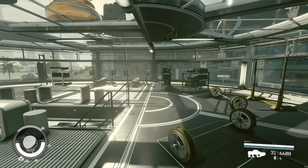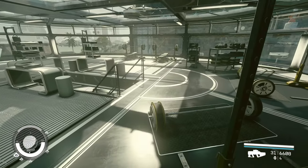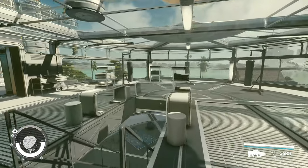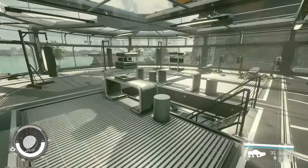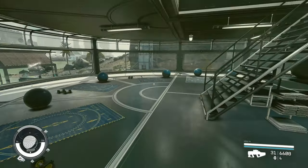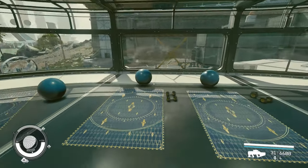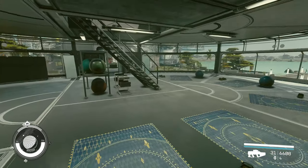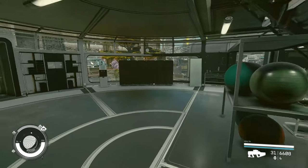Up in here we have a gym with weightlifting and things like that — pretty simple, some punching bags, and also washing areas. As we go down, we also have a continuation of the gym, but this is more like a yoga place for all the female crew. So there is a yoga place just for them.